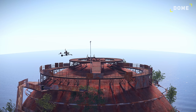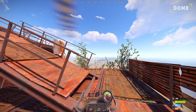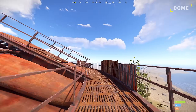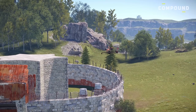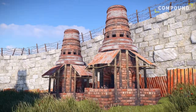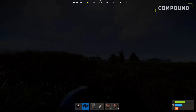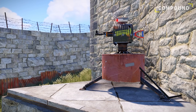Helicopters can be used to completely skip all of the parkour required to loot the dome's military crates by landing on top. It's best to use a minicopter and land on either the platform before going up or on the walkway itself — just make sure to be quick to avoid the radiation and being seen. Helis can also be used to easily get over compound walls to loot items in large furnaces, oil refineries, and crates. However, if the enemy has SAM turrets or auto turrets, it can make heli compound raiding much harder.